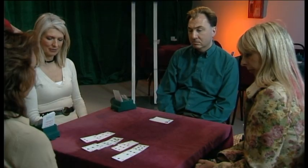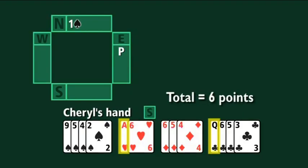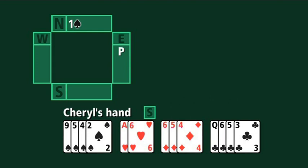What should Cheryl bid? The message she'd like to give Guy is that she's got a relatively weak hand, but that she does like her partner's spades. With four-card support for spades, she knows they have a fit. The bid that expresses those feelings is two spades — the fewest spades she can bid — showing roughly six, seven, or eight points with support for partner's spades.